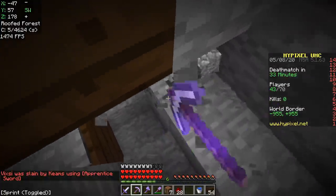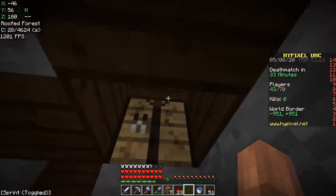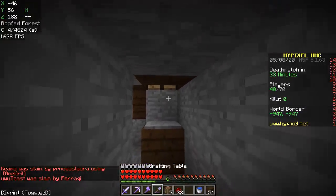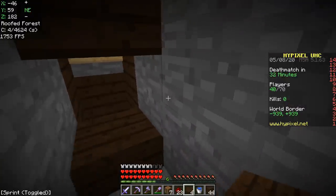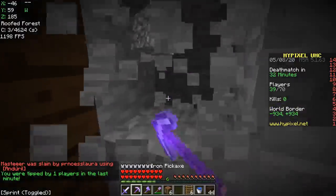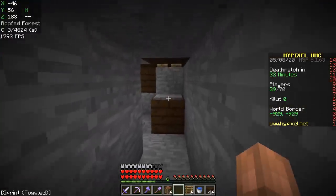We're gonna get some redstone under the pressure plate connected to this piston, which we're gonna have to route a little longer without a repeater. So when they step on this, the crafting table will be pushed into their head. And if I put a forge above them, they will not be able to break, place, or eat anything — so they hopefully should be dead. If I can do that on the most stacked player in the game, it's very self-explanatory what will happen. Instead of going to the nether, we're gonna take the risk and build a sky base. The risk is if someone with a scaffold finds me, we're dead.